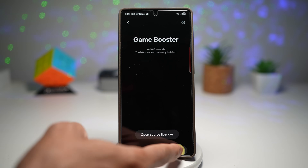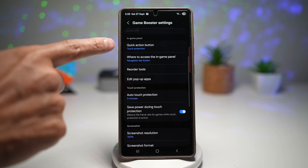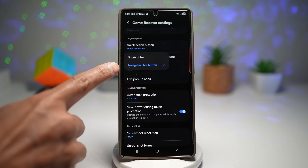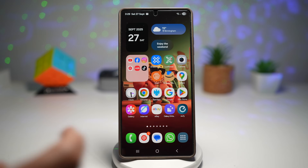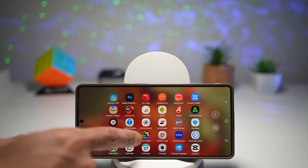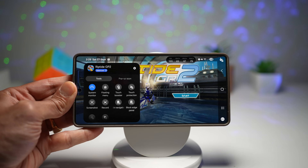Once that's updated, go back. In Game Booster Settings, scroll down and find In Game Panel. Where it says where to access the in-game panel, make sure it's set to Navigation Bar Button. Now go ahead and start your game. Here I'll start the Riptide game, and when I look at the navigation bar I'll see the in-game menu.